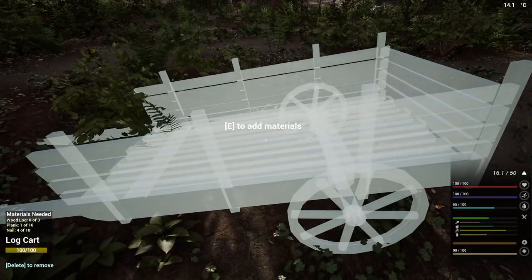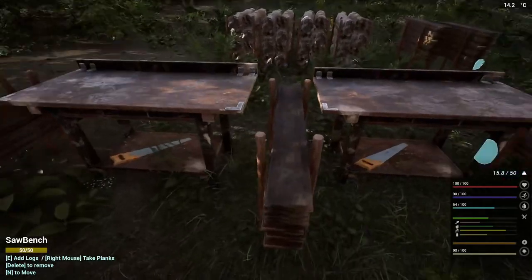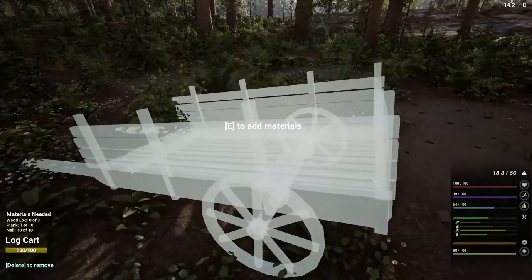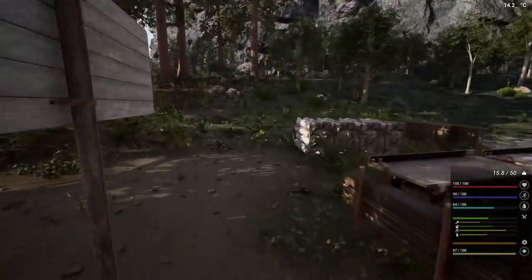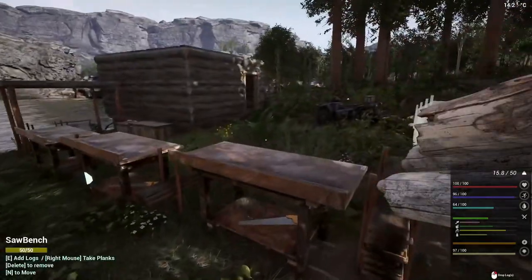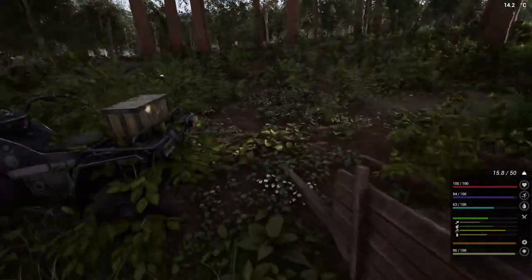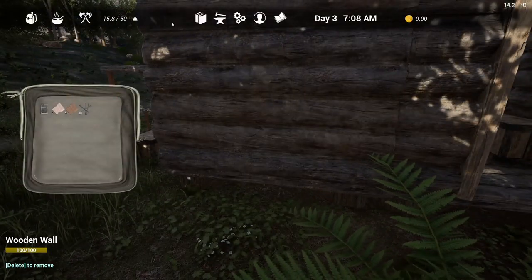Now we have enough nails to do this. I need nine more planks... nine. And we need three logs. Now we have a cart — that's going to be really nice. We also need to go ahead and make another spear, just because.